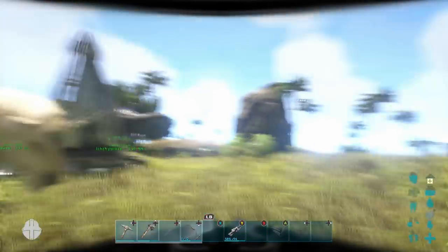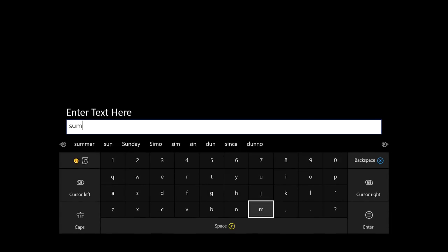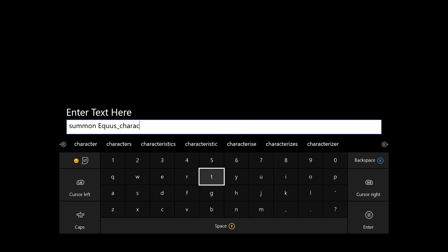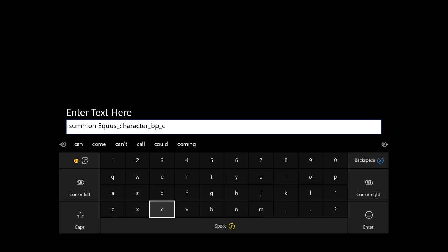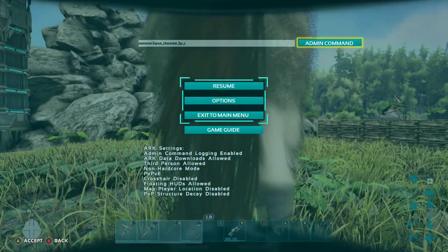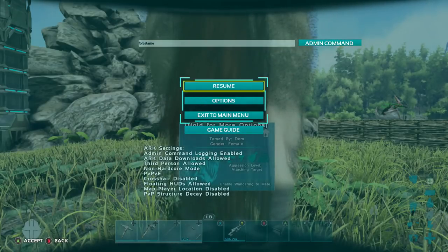We're moving on to the horse now. So let's jump off and go straight back to the admin command box. Type in 'summon' as we always do, then a space, then simply what we typed before but without the unicorn part. The full command is: summon equus_character_BP_C. You don't always need caps lock — I always get asked that. Press admin command and the Equus — the prehistoric horse — will spawn in front of you. We'll force tame it again. Hopefully it's a decent level — the last one was around level 20. It is now force tamed.